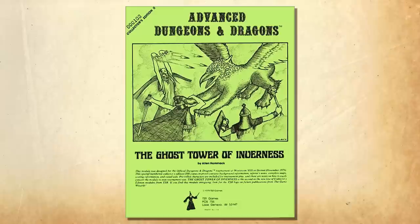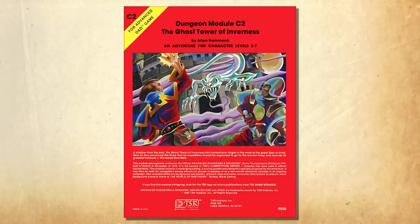Hello Internet, Seth Skorkowsky, and today we'll be taking a look at the classic AD&D adventure, The Ghost Tower of Inverness. Written by Alan Hammack, the scenario was first released in 1979 as a Tournament Module. In 1980, it was published as a regular adventure module as the second in TSR-C series, which was their competition scenarios.